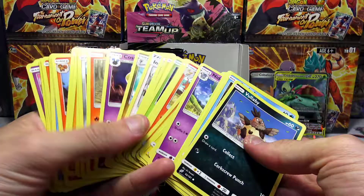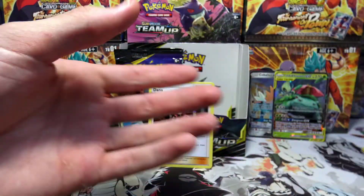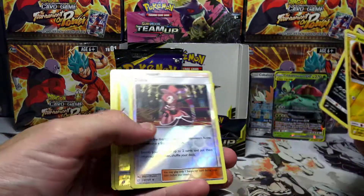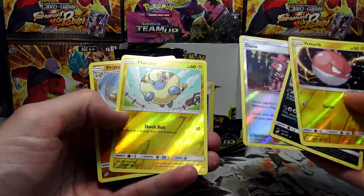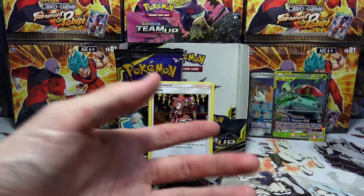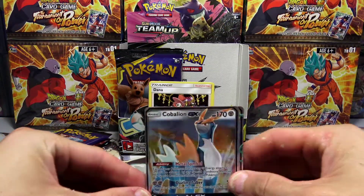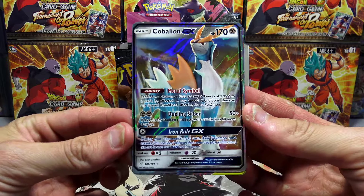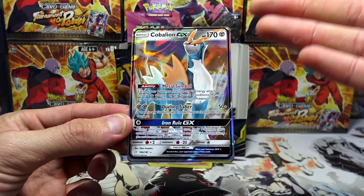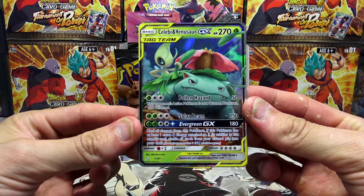You guys can see all the bulk here — nothing too fancy. For the reverse holos, we got a Voltorb reverse holo, an Absol reverse holo rare, a Diancie reverse holo, a Mareep, and a Primeape reverse holo rare. We did manage to scoop up some good cards — the first one was a Cobalion GX, which looks absolutely amazing.